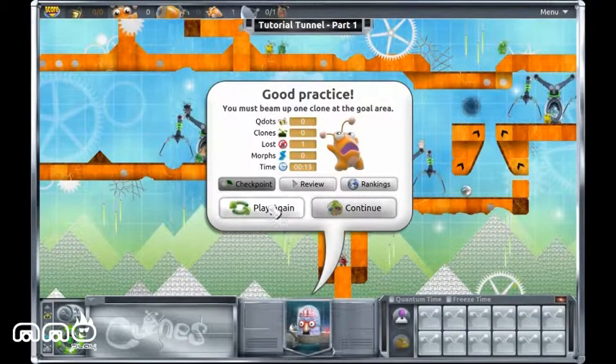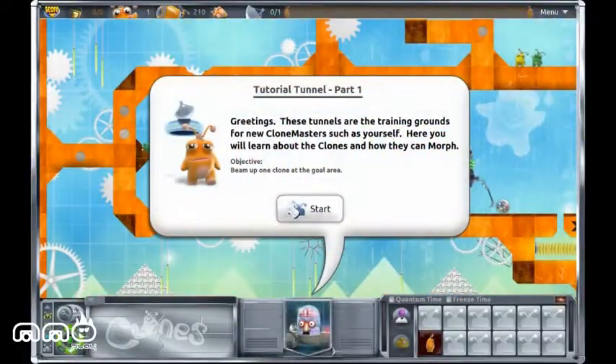You can go supernova, and when that happens, you explode and you die. It mentioned it as a little tooltip and I wanted to see what happened. Let's try that again, minus the dying.